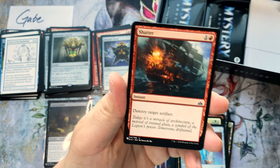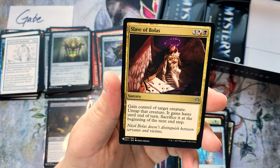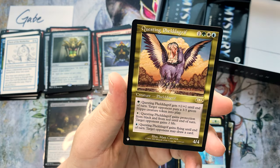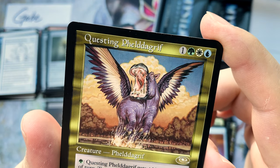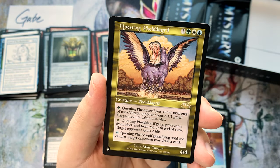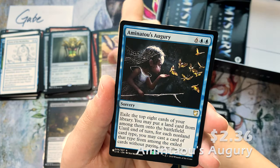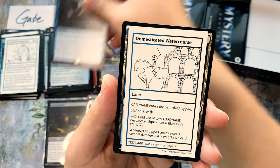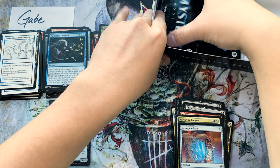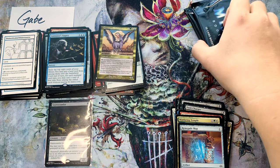Or three mana for the evoke. Ancestral Mask — I think it's a buck. Slave of Bolas, Bottle Gnomes, Questing Phelddagrif — I don't want to mess with that, do not want to mess with that. It is kind of this weird group-hug creature but I'm not messing with it. Aminatou's Augury and a Domesticated Watercourse.